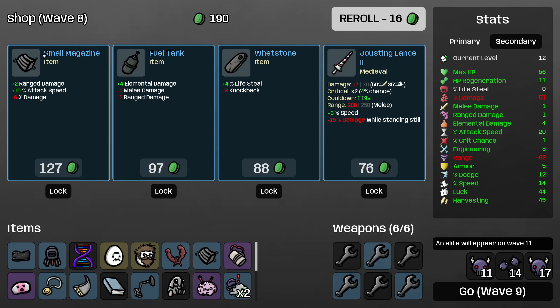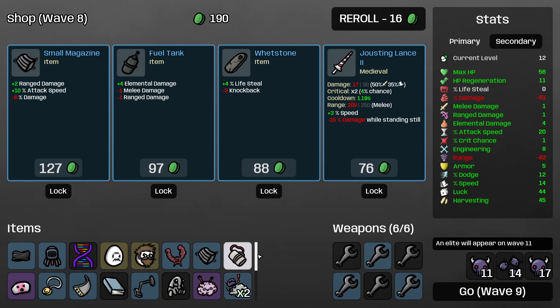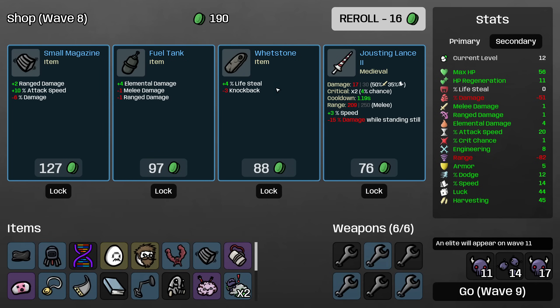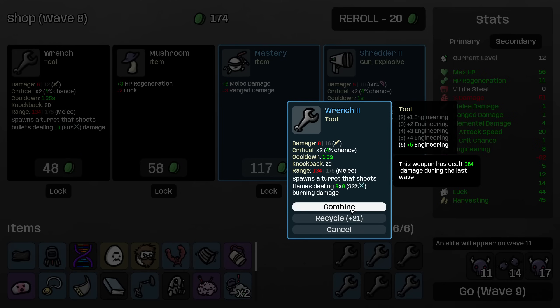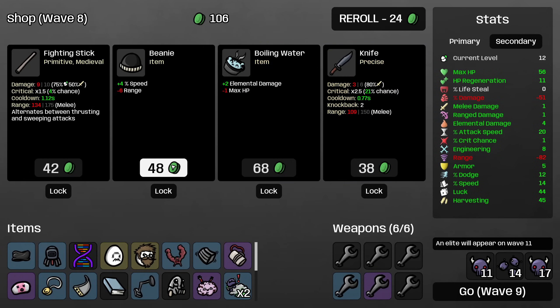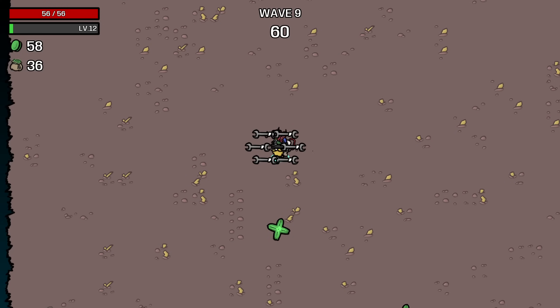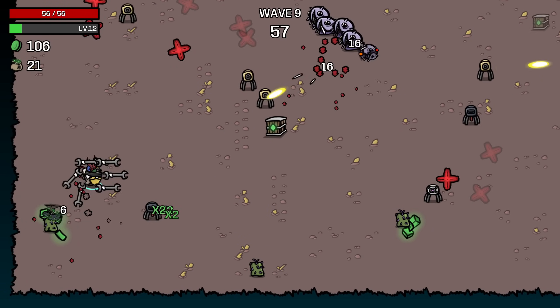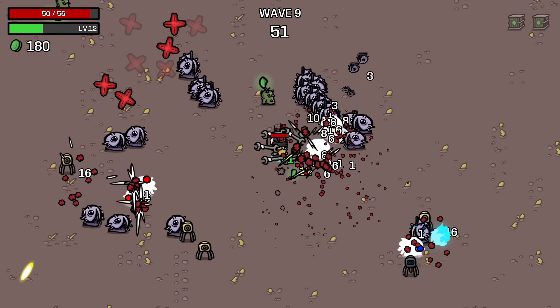I'm not going to buy the Small Magazine. Do I want the Fuel Tank with minus 50 damage? Our Scared Sausage damage is not going to be that high even with the Fuel Tank, so I'd rather try to roll for engineering and other things that will help our actual attacks more. Let's go to a level 3 turret and buy another wrench. One more re-roll and we will take the Beanie. I'll take Boiling Water because we don't care that much about losing one HP and the elemental damage is still good — this would be an ideal Strange Book build.